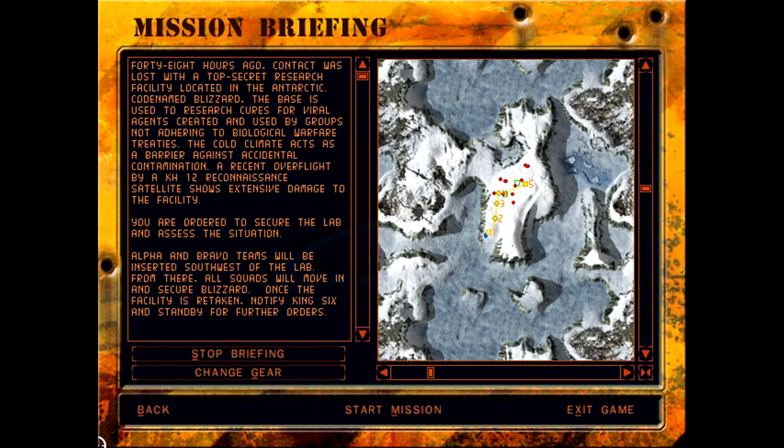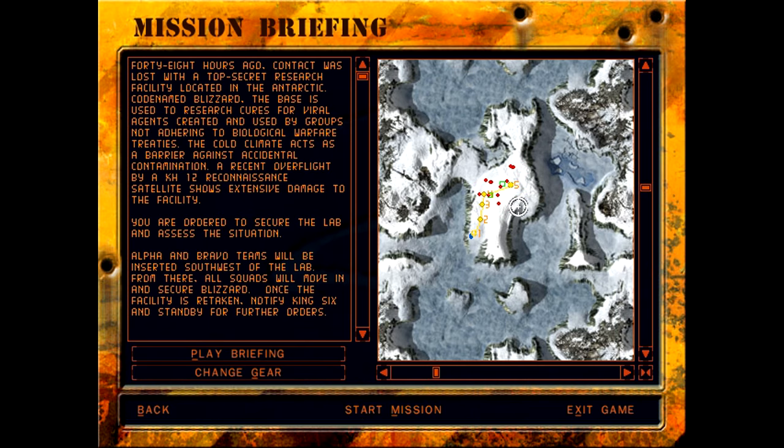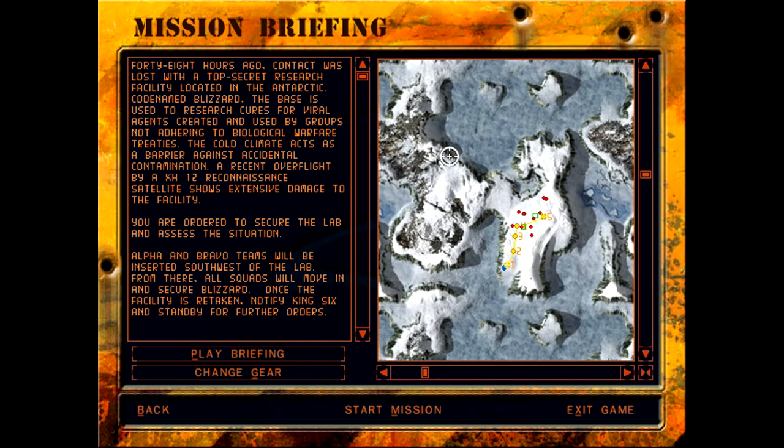Mission briefing: 48 hours ago, contact was lost with a top-secret research facility in the Antarctic, code-named Blizzard. The base researches cures for viral agents created by groups not adhering to biological warfare treaties. The cold climate acts as a barrier against accidental contamination. A recent overflight by a KH-12 reconnaissance satellite shows extensive damage. You are ordered to secure the lab — Alpha and Bravo teams will insert southwest, move in, secure Blizzard, then notify King Six and stand by.